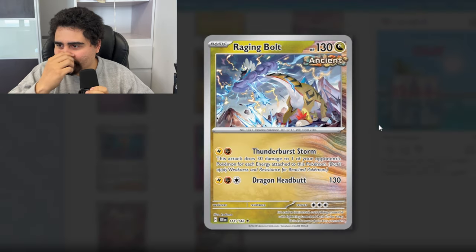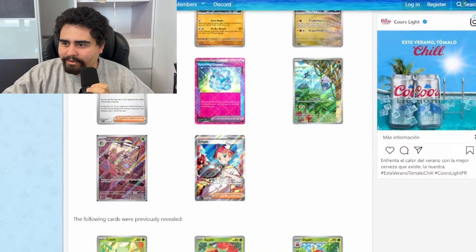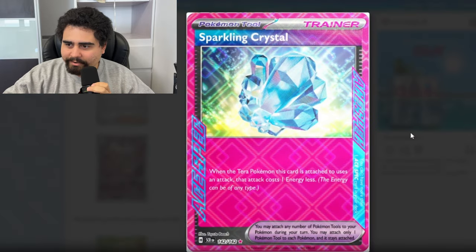We have the Raging Bolt — Thunderstorm Thunder Burst Storm does 30 damage for each energy attached to this Pokemon. That's all right. And we have the Sparkling Crystal — the Tera attack will cost one less energy. That sounds actually pretty good.